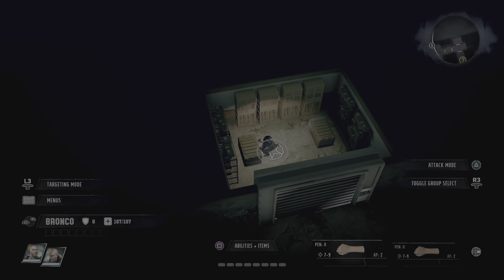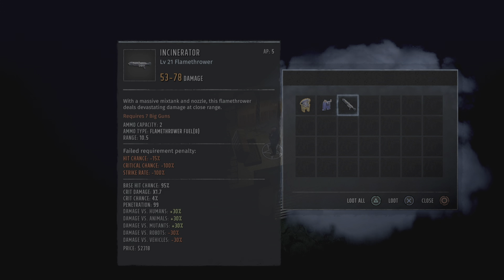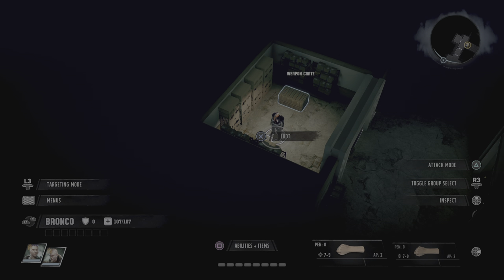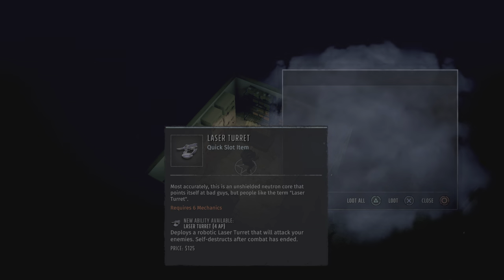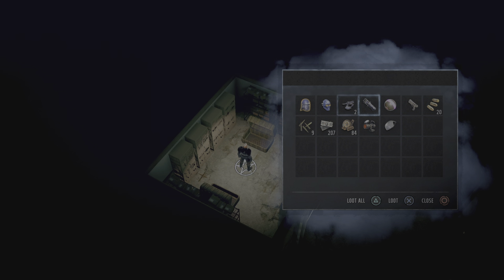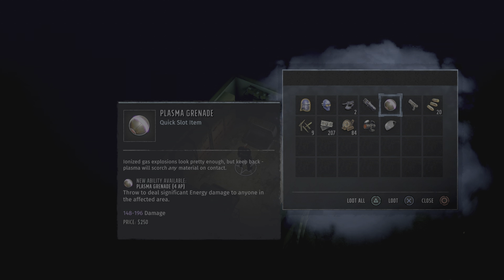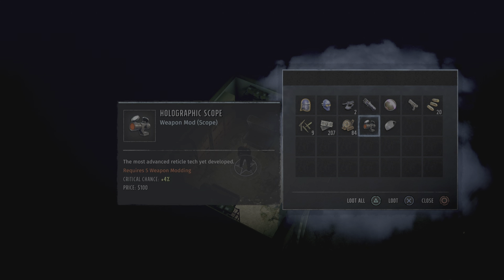Grab our loot. This box always has the same stuff: the helmet, the power pants, and the incinerator. This one also has some randomized stuff — it's a good idea to quick save in here before you open it. The first four items it always has, but the rest is random. That pistol's pretty good — I've gotten a Rattler submachine gun, which is top tier, and a minigun, which is top tier. You can get some really good stuff out of here.